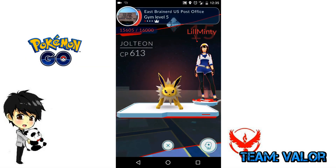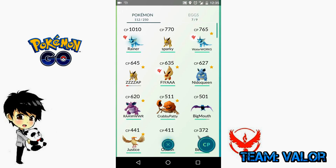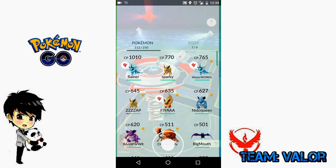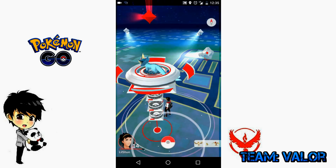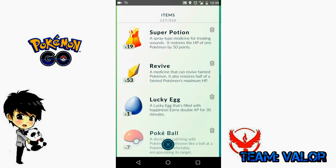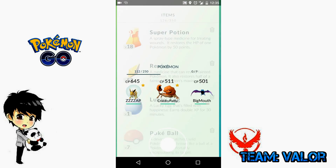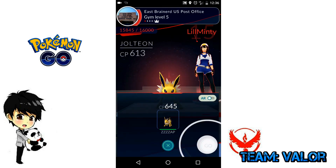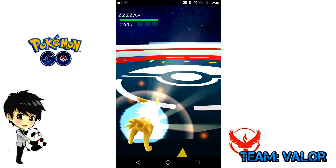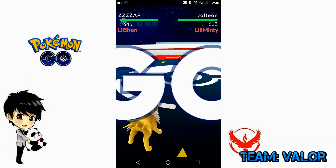If you fight your own ally gym and you lose, you don't actually lose your Pokemon — all you have to do is use potions. But if you fight an enemy gym, you have to revive your Pokemon if it faints. That's the key difference between fighting an enemy gym and an ally gym. In the end, I tried using Golbat — probably not the smartest idea — and got my butt kicked by Minty's Jolteon. But I also slotted my Jolteon in there, so we were able to fortify the gym with two additional defenders.